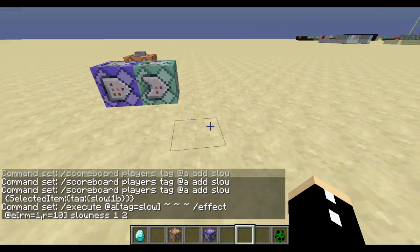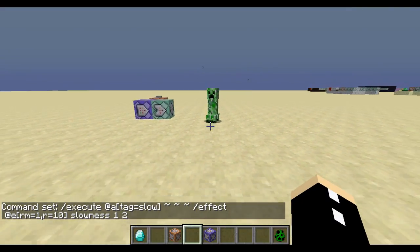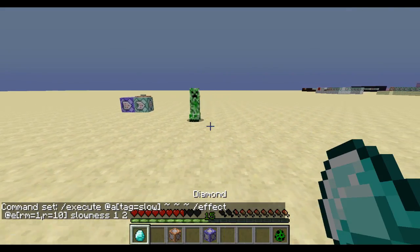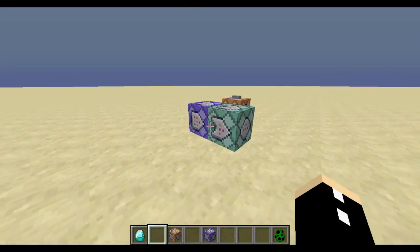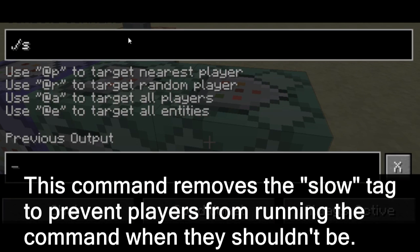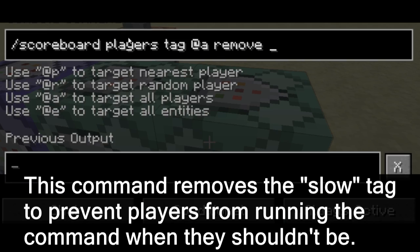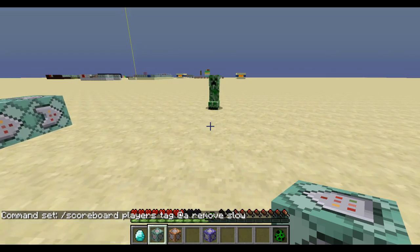Now if I hold the diamond, you will see particles come out of that creeper. This is not multiplayer friendly yet. To make it multiplayer friendly, all we need to do is add a conditional command block and go scoreboard players tag @all remove slow, and then we're done — it's multiplayer compatible now.